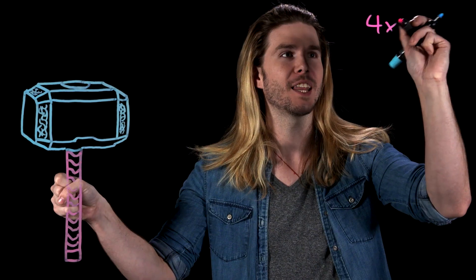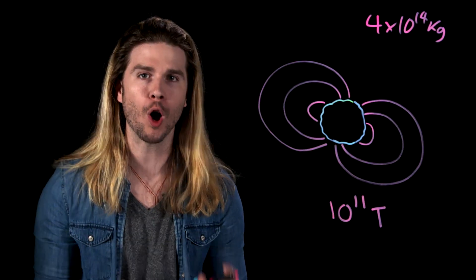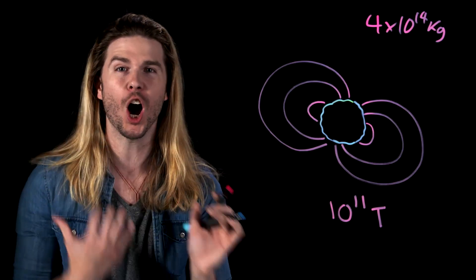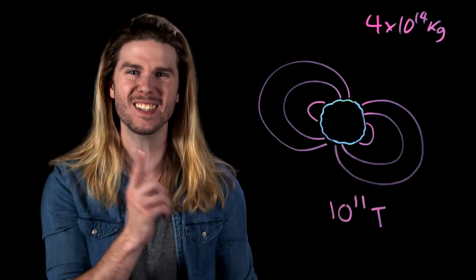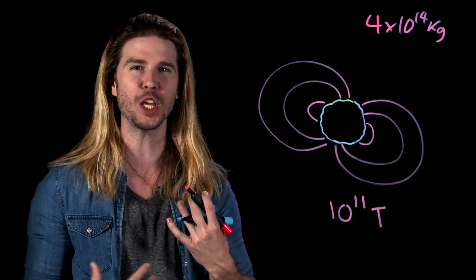Neutron stars constantly appear in science fiction because they are arguably the single most extreme objects in the universe. For example, neutron star material is the densest material, period. If a hammer was made out of neutron star material, it would weigh more than every living thing on Earth put together. Neutron stars also have the strongest known magnetic fields. If you were to get even within a few thousand kilometers of a neutron star's hundred gigatesla magnetism, you would cease to be you — reduced to a pile of atomic goo that once held human shape.